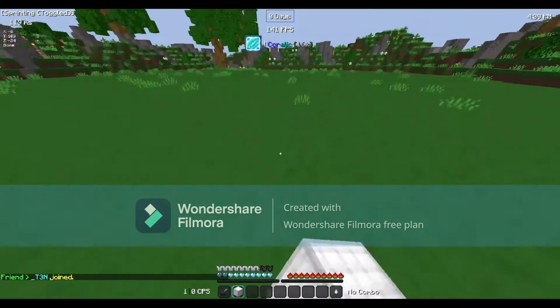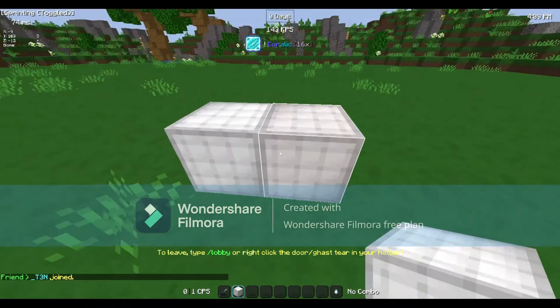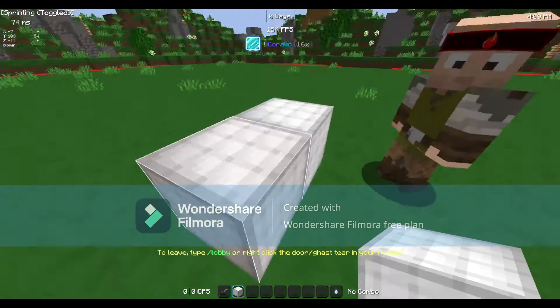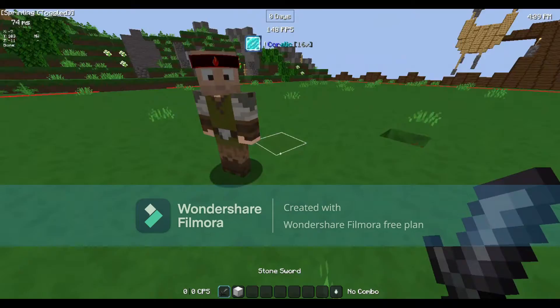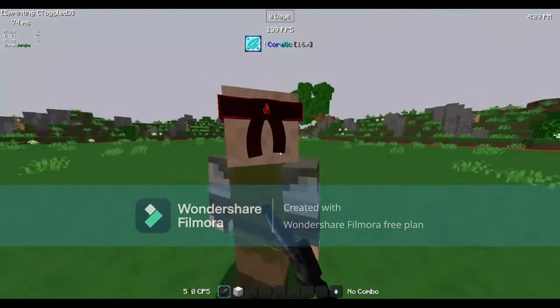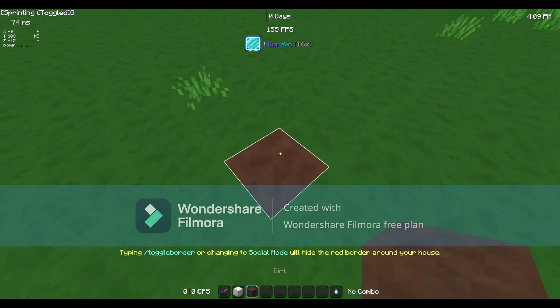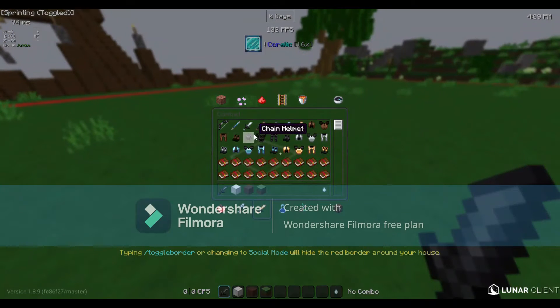Their wool is not connected — I think they have the same wool as the other pack, honestly looks almost the same. The grass — oh that's dirt actually. I think it's a pretty sweet texture pack overall.